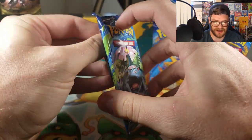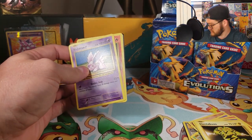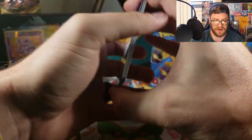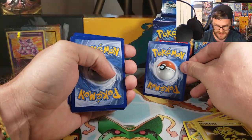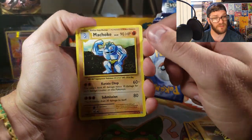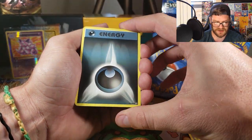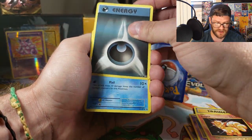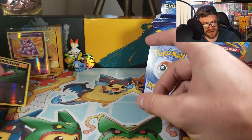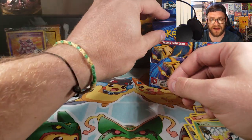Pack two: Another Nidoran. Machoke — it's okay to sleep with your Pikachu, but weird to sleep with your Machoke. Potion, Maintenance, Nidoran, Vulpix, Darkness Energy — which wasn't part of the original 151 because there were no Darkness Pokémon back then. Magikarp, Weedle, Reverse Holo Full Heal. And our rare is a Farfetch'd. I already have that Farfetch'd. Still really hoping for that regular art Charizard.